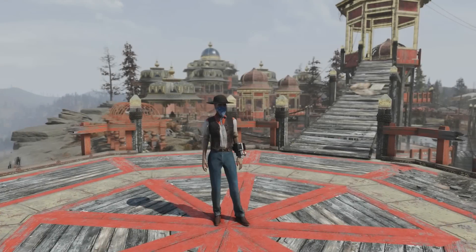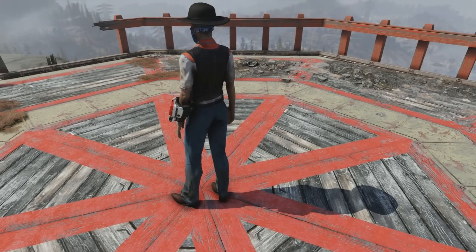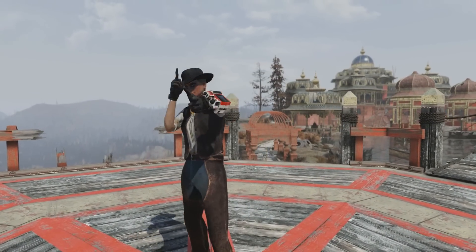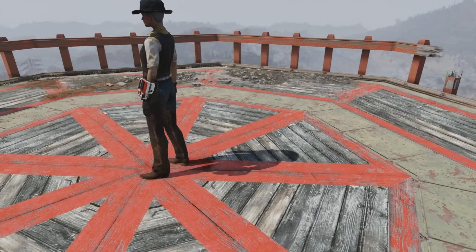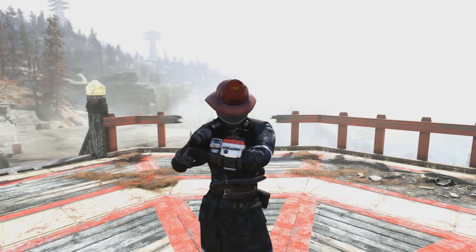Anyways, back to the western outfit — this is what it looks like and once again it can take quite a bit of grinding to get this as a reward. There is also a western outfit and chaps that can be dropped too, and the main difference between them is the chaps. Also in this region you can get another unique responder fireman uniform and helmet.